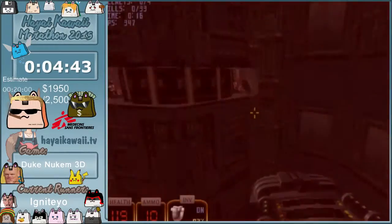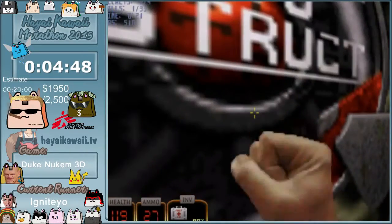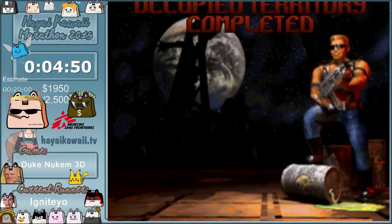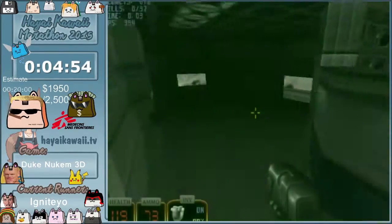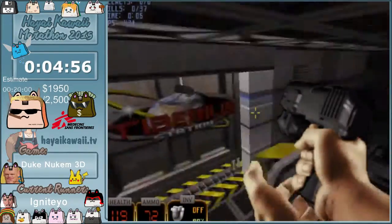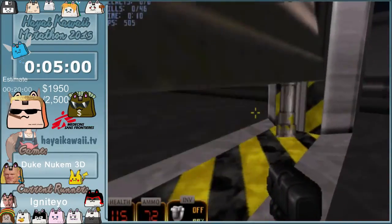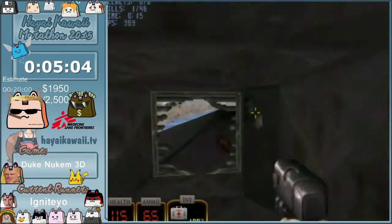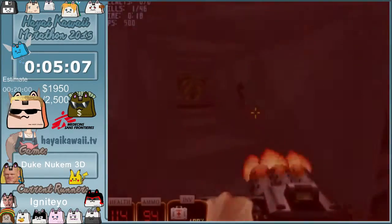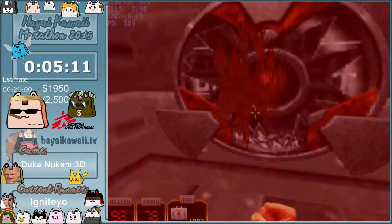Let's not die here. We didn't die. This is actually a pretty good run. Barely died. This hole leads to another level — it's a region with the jetpack, and you just fly right up to the end.